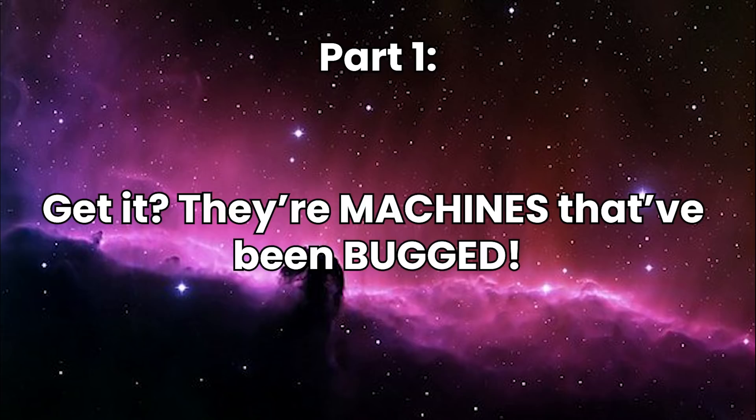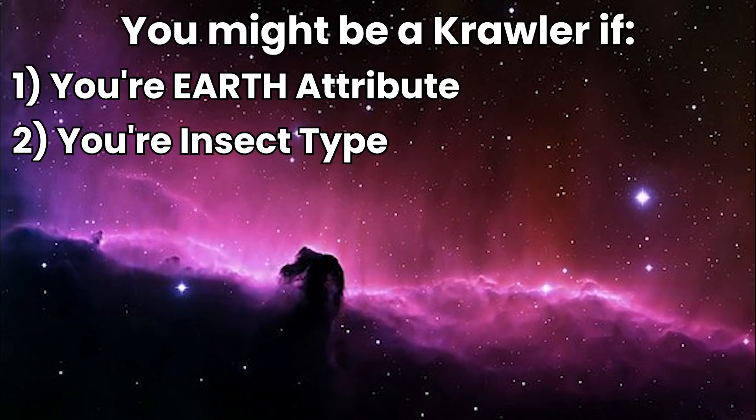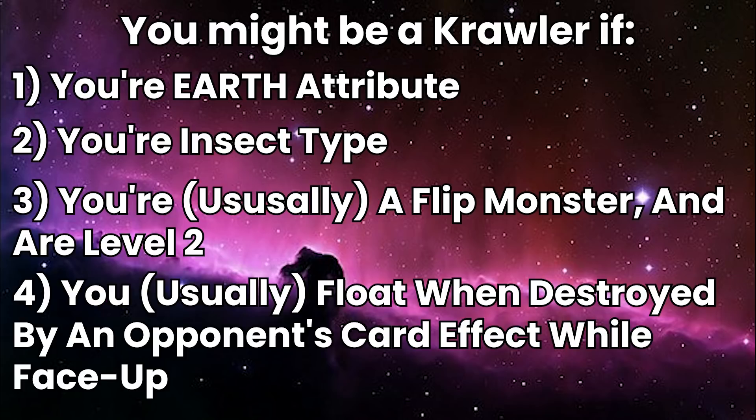So, what's the deal with Crawlers? Well, they're a series of Earth-attribute insect-type monsters. Many of their names refer to parts of brain cells, which lines up with their in-lore trait of having a Hive Mind. The main deck core monsters are all level 2, and all have flip effects, while sharing another effect.